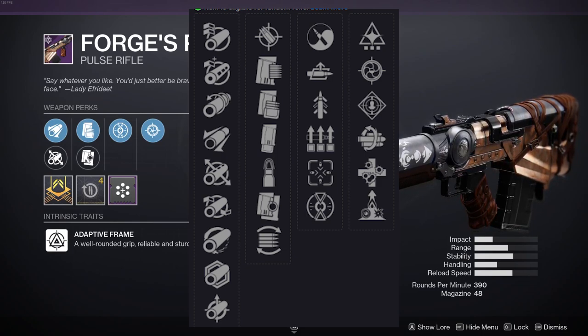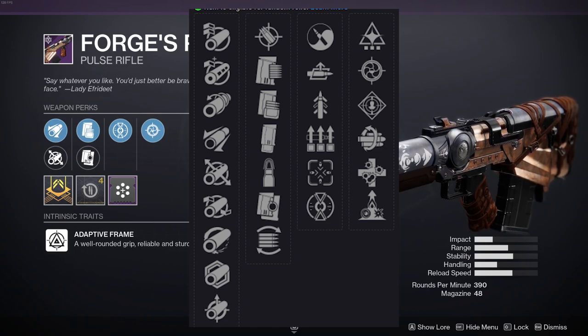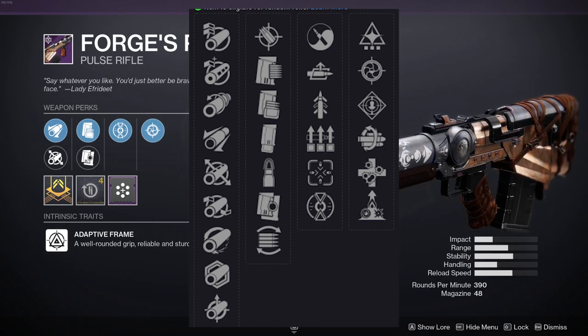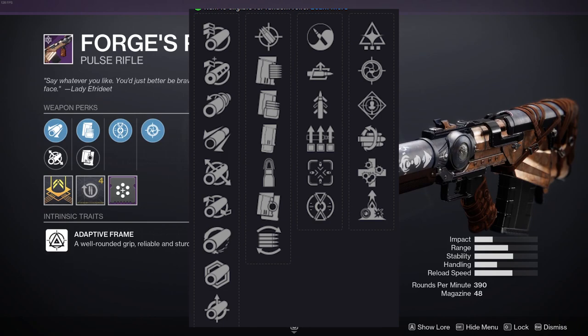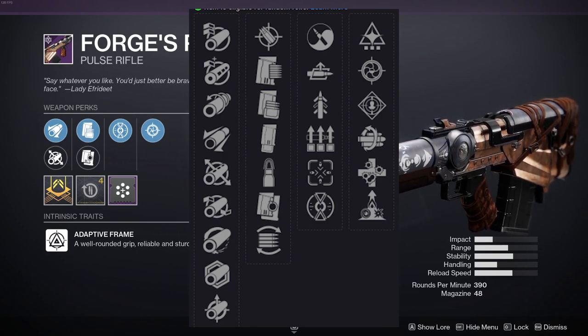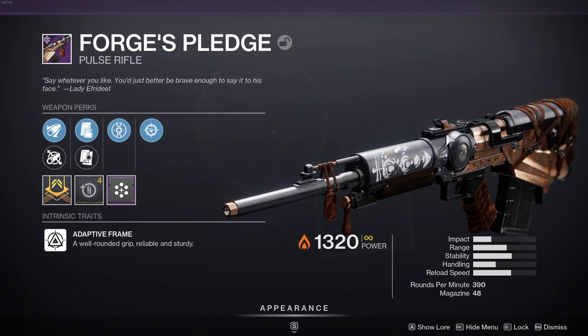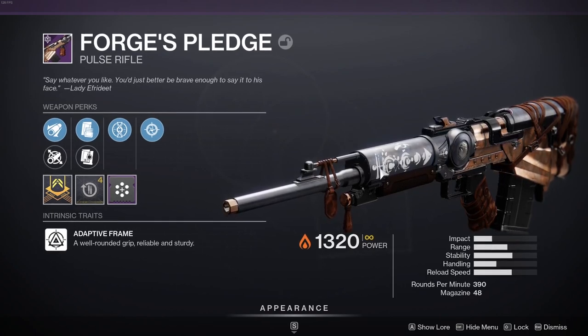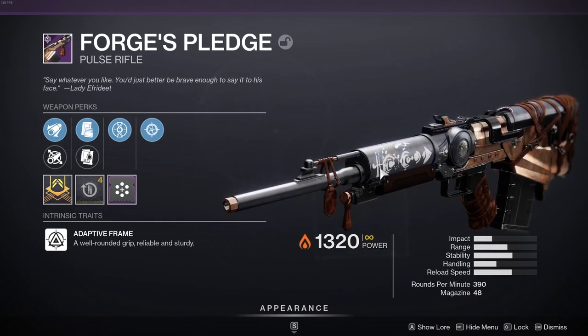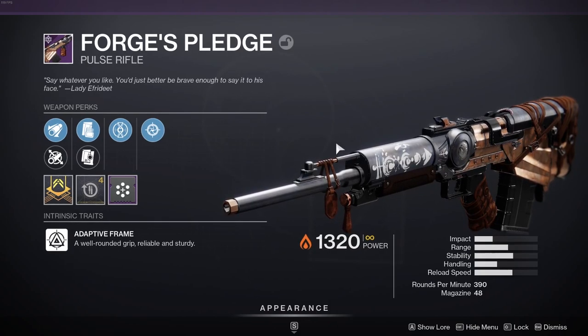You can get Multi-Kill Clip, Rampage, Elemental Capacitor. Surprisingly it doesn't have any of the iron banner perks — no Iron Gaze or anything — which is really weird to me because I thought all of them would have it. Multi-Kill Clip and Unrelenting are actually kind of decent. The Forge's Pledge is the new iron banner pulse — you can't get it yet unless you saved your bounties.